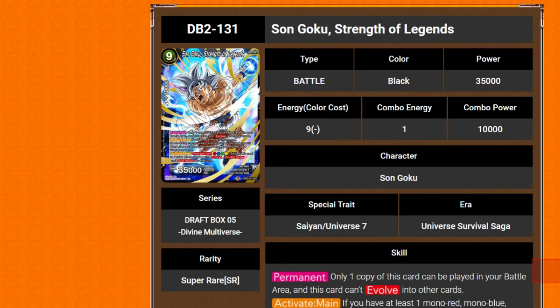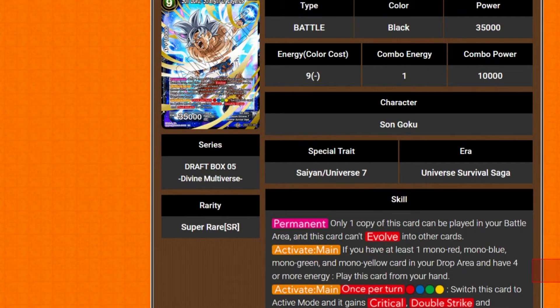We apologize if this goes into a very long video. Onto the black stuff. We've got Son Goku, Strength of Legends — 9 cost, 35k power, Universe 7, Tournament of Power. Only one copy of this card can be played in your battle area, and this card can't evolve into other cards. So you cannot do all of the stuff and then Victory Stroke them. You can't evolve the blue Ultra Instinct into it.